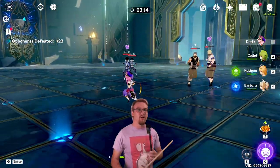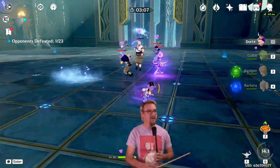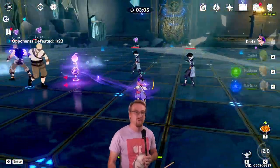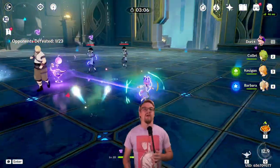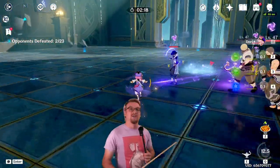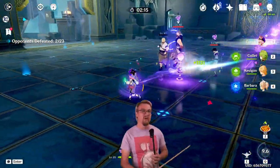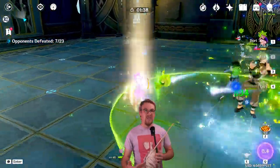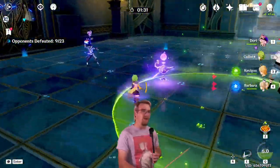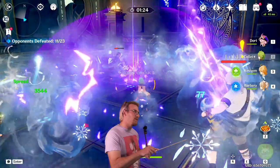Now her burst: she is going to place down this genie lamp, and it is going to heal whatever character you have on the field — it has to be your on-field character. You'll notice there's a line drawn between the genie lamp and your on-field character. This line, if it touches anybody, is going to apply Electro. Any character it is attached to will be continuously regenerating energy. As you can see at her burst marker, it is just continuously ticking up.